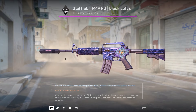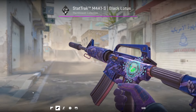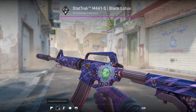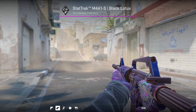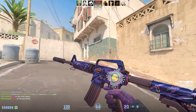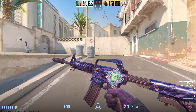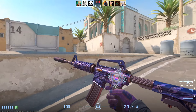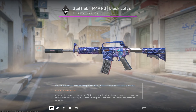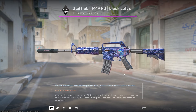If you apply 4 Lotus Glitter stickers from the newest capsule around really any sticker in the game, you could turn it into a sick craft. The cool thing about this is that it only costs $10 if you buy all 4 stickers from the Steam Market, and the glitter effect goes over the original sticker. Make sure you place the sticker you want to be the centerpiece first — it's a really good budget craft. And even without the centerpiece sticker, 4 Lotus Glitters look sick on the Black Lotus as well.